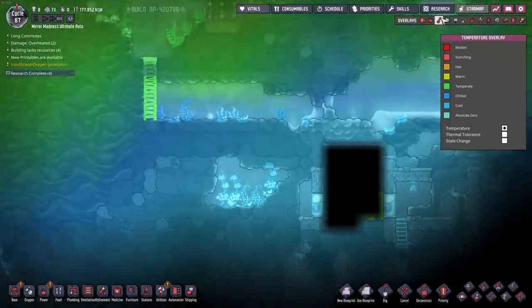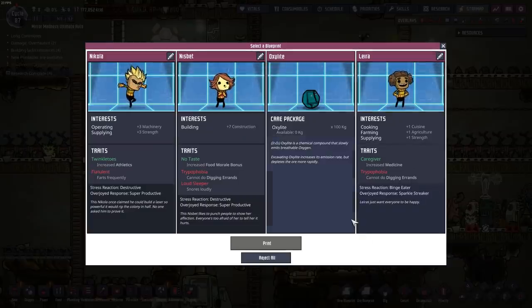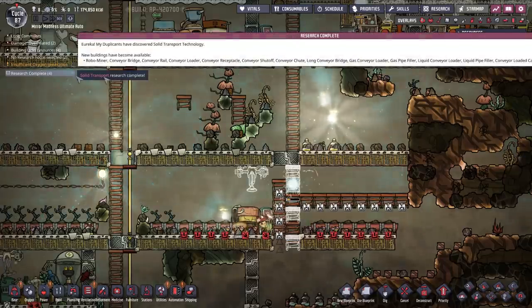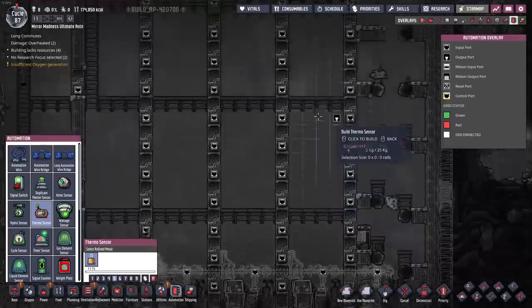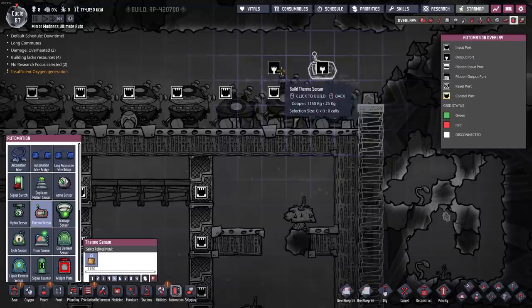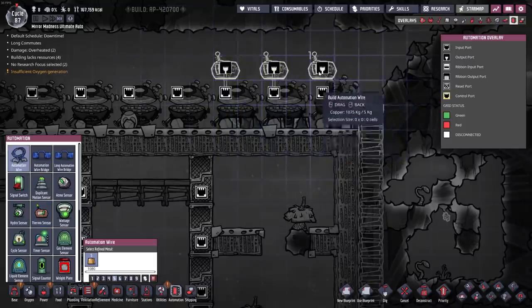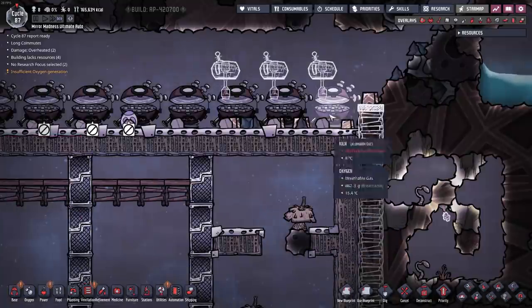What do we have inside the printing pod? A couple of dupes. I'm still kind of at the point where I don't have enough oxygen. I've completed a lot of different research. Now I should have a thermal sensor, which I can go ahead and place right up here. Once we get a high enough temperature, I won't have to worry about it. But I don't yet have a filter gate, so I can't put that on there.